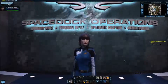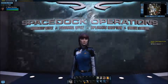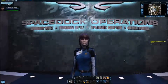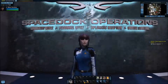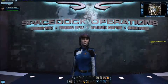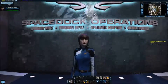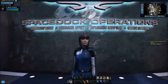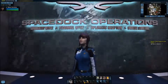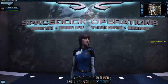This ship you can purchase at the Zen store for 500 Zen. It is a tier one ship, so you can get it at exactly the same time you get your light cruiser or the Miranda class vessel. It's pretty much in line with those stats wise, though there are some differences I'll go over.